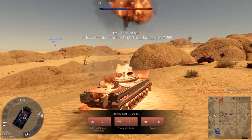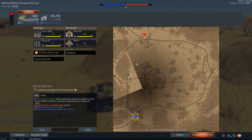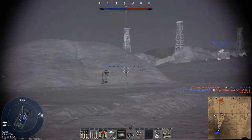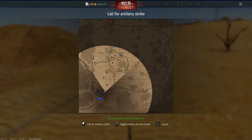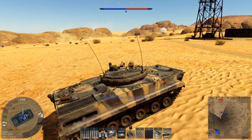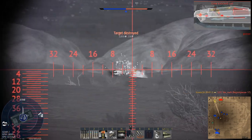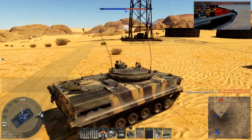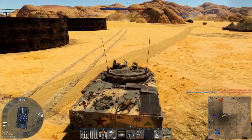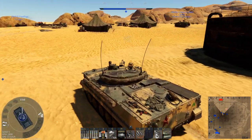I see how all those guys died — there are like three of them over there, interesting. That was kind of expected, but I didn't expect two MBTs — I expected the ATGM guy to be there. Got a crit on him and we got him actually. The FPS drop was huge there. We got that guy — good. There's still that TAM 2IP over there.